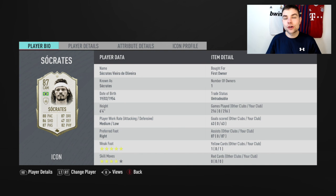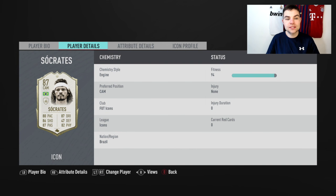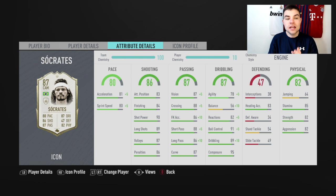Taking a look at this card — I got him from the baby icon SBC. He comes in on the market around 600,000 coins, so gaining him was a bit more than the pack cost me. Medium-low work rates, six foot four. The stats for this guy are very unique. He's tall, he's strong, five-star weak foot, four-star skill moves — that's one of the best things about this card already. That's exactly what you need. Acceleration 81, sprint speed 80 — for a center mid, that's fine.